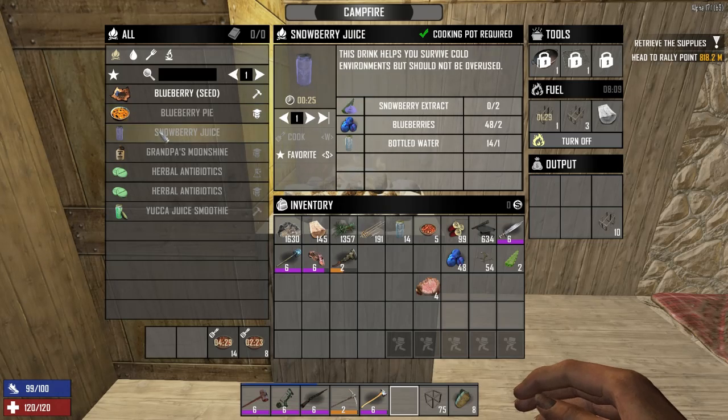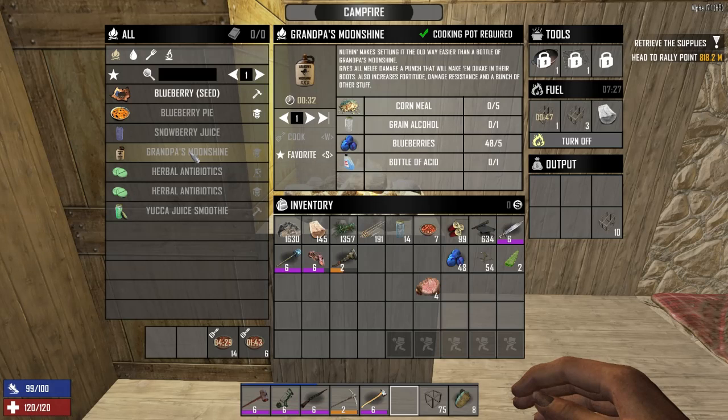Snowberry juice - I think you have to have a chemistry station to make the snowberry extract. 'This drink helps you survive cold environments but should not be overused.' That sounds really ominous! I'd like to try it - I haven't really used that because I've never really lived in a snow biome. We've got so much food, and grandpa's moonshine! I can't wait to try some of these out.